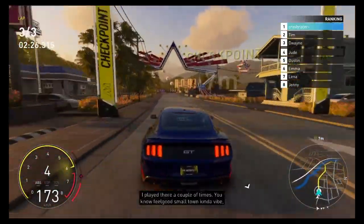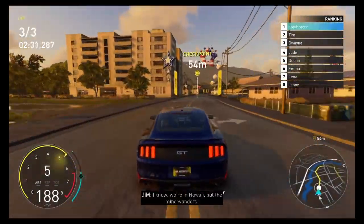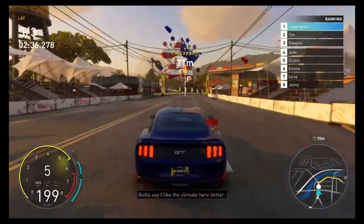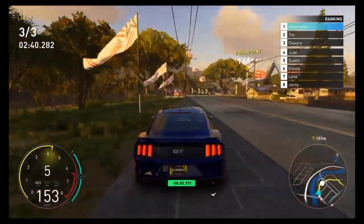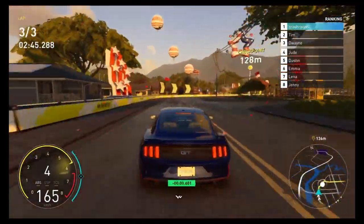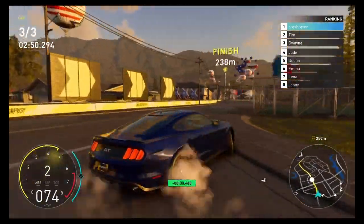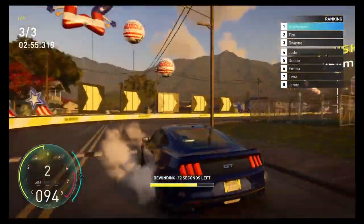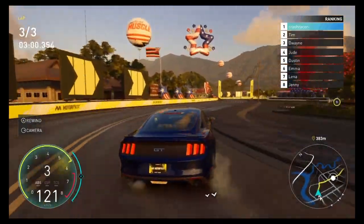Just got held up over the pavement there. Big series of right-hand corners here — took that one a little bit too quick and touched the barrier, but managed to keep it off the barrier. We got spun round — I'm going to rewind that. Such a nice feature to have the rewind; I was used to that from Grid Legends as well. It's a good one to have — so annoying if you've done a long race and you make just one little mistake.